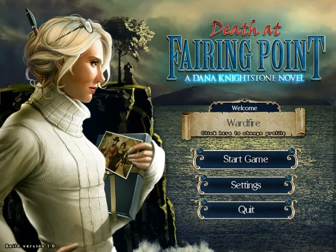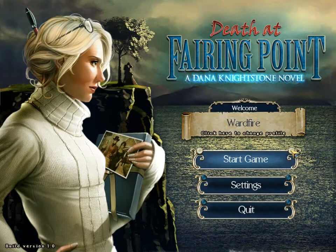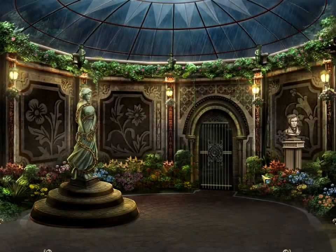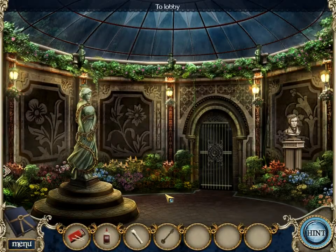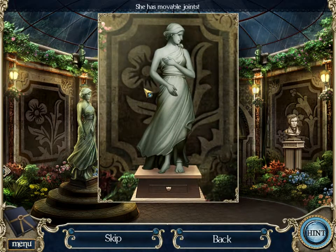Hi, we're back with more of this nice stone novel game, and here you can all see - wood fire plane! Anywho, we are going to unlock this statue here. Ta-da! She has movable joints!